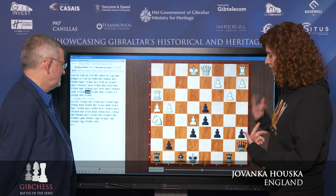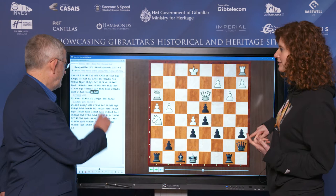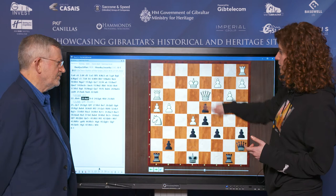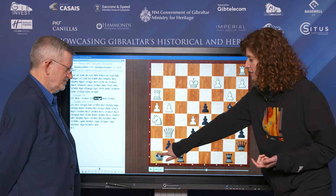The position will hinge on whose king gets to safety. After white played the really aggressive queen to d3 — it looks good, it threatens the queen to come to g6 check — I have the sneaky bishop to b4 check. And once the king goes to e2, castles. When the queen does go to g6, it looks really dangerous — the knight is coming to f6 — but I can actually just sidestep that check and play king to h8.